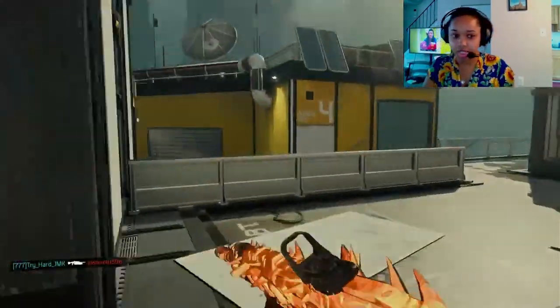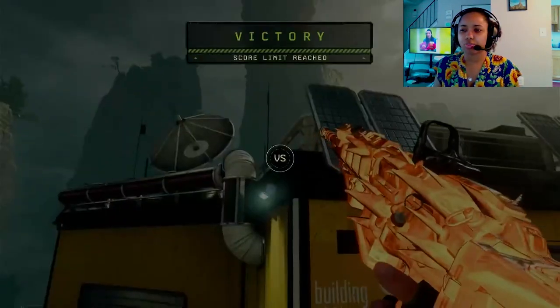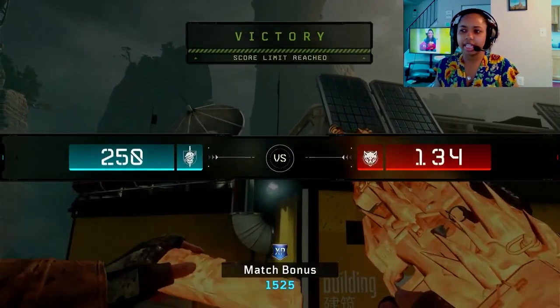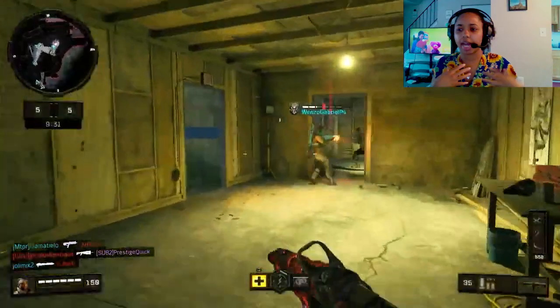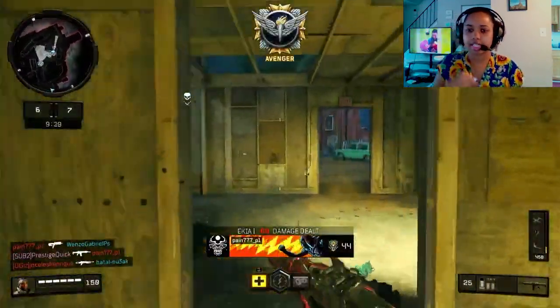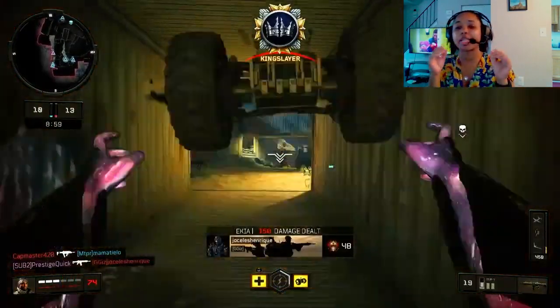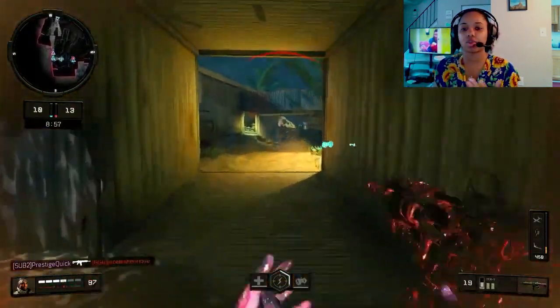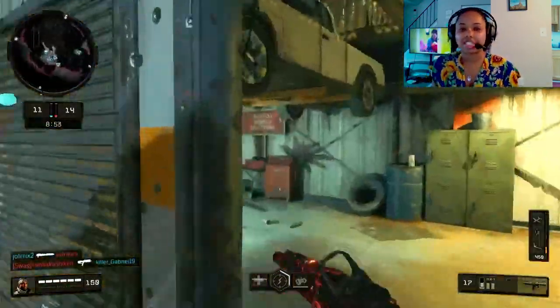We're running Ghost to keep us hidden from UAVs. I've been running this a lot — I usually run Dead Silence but lately it kind of doesn't matter, so I've been sticking with Ghost. What I do is crouch or slide, or just aim down sights when you're creeping up on somebody so they can't really hear you.